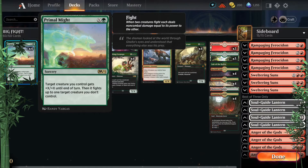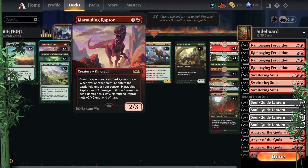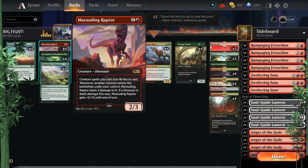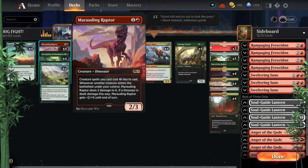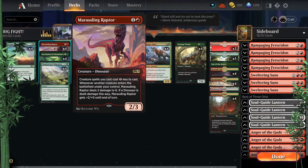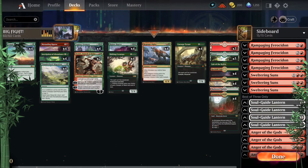These are my absolute all-time favorite picks. I've got to have Marauding Raptor. I've tested lists without it — it does die to Fatal Push and similar removal easily — but I didn't like it without. I just can't do without Marauding Raptor.